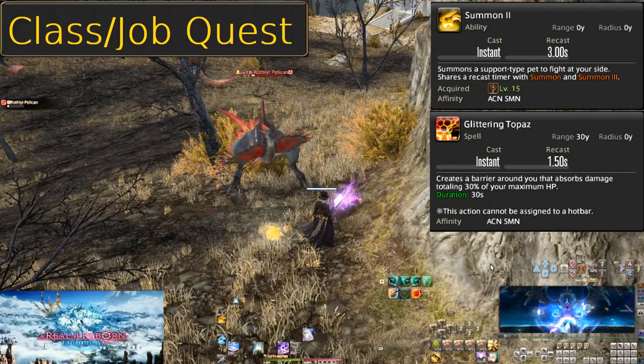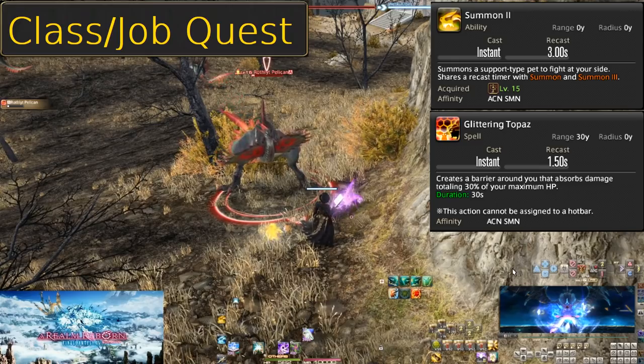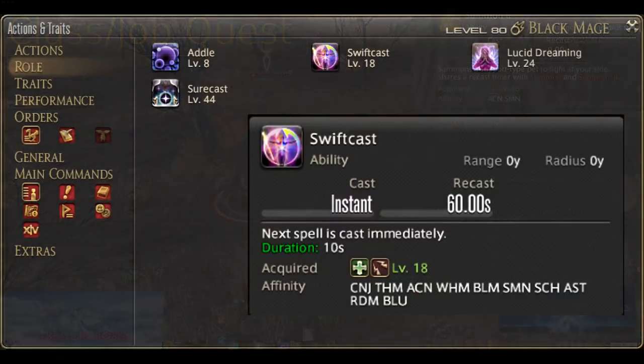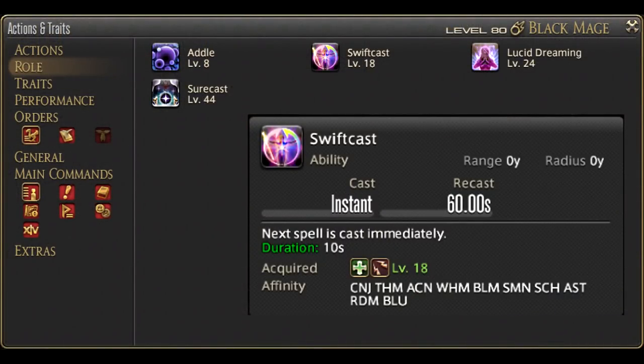Unlike Blue Carby, this Carby is a melee Carby — it can't attack enemies unless it runs up to them. At level 18, we gain the role action Swiftcast. This is really good for Resurrection, but using it in your normal rotation is good later on. If you're in a situation that calls for Resurrection, be sure to just use it on Resurrection.